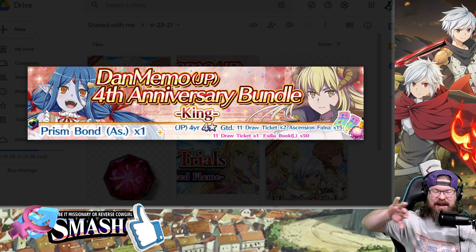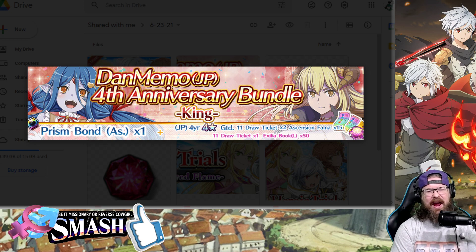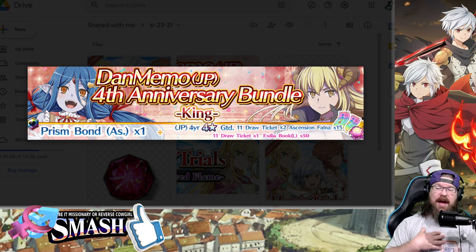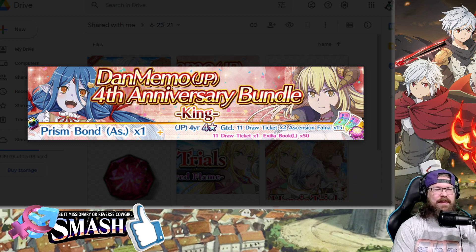Now, if they ever drop one of these that has a Star Bond in it, that might actually be completely worth it. I do feel like Prism Bonds are harder to come by, but during the anniversary, Star Bonds are so incredibly worthwhile. So we'll see what happens. Unless you really need the Prism Bond or need to fill major holes — honestly, I skipped so many events over the past six months that I really should be pulling on this, but I'm not going to. I'm saving, because I really feel like the new units are so much better.